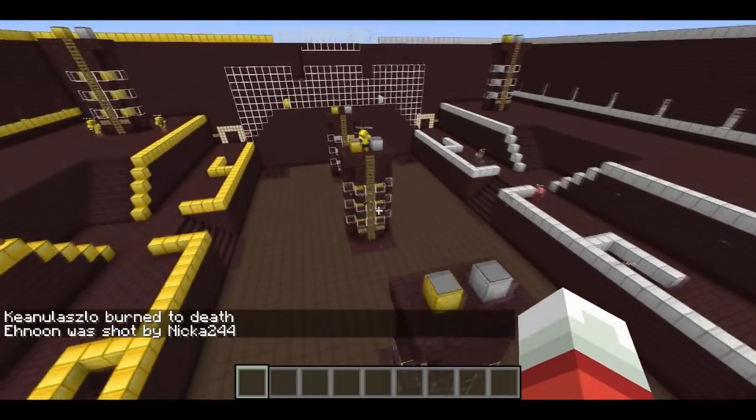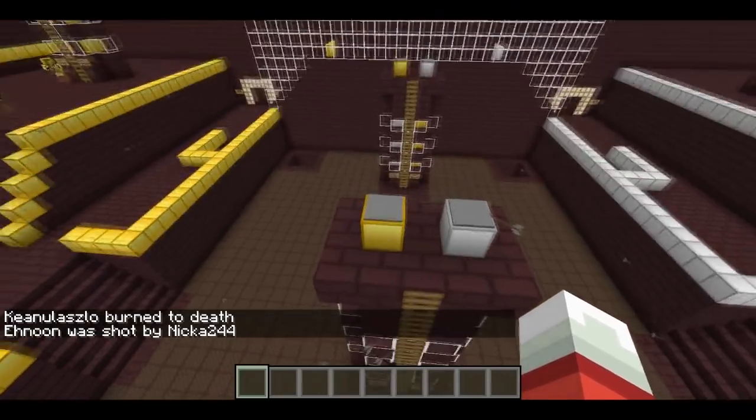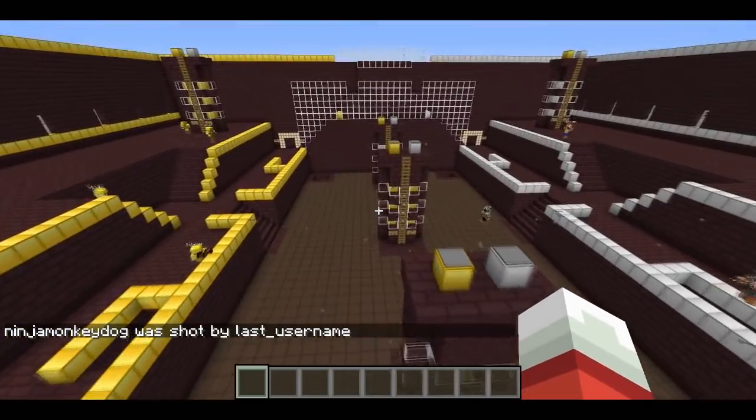To capture a tower, like Traslander is doing here, you step on the pressure plate on the side that is for your team. So he was on gold, he stepped on this pressure plate on top of the gold block here. And that will capture the tower for him.